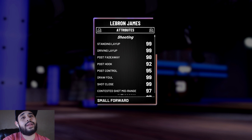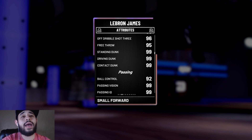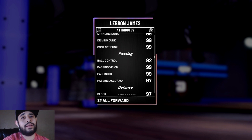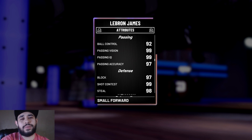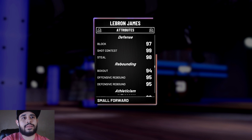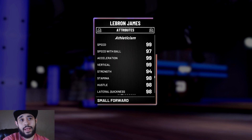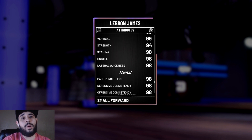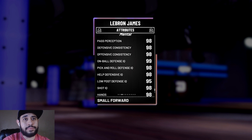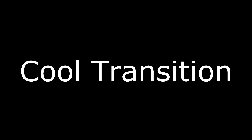The stats are looking really good too — pulse fadeaway 98, open mid-range 97, open shot three 96, driving dunk 99, contact dunk 99, ball control and passing almost all 99, block 97, steal 98. All the important stats are 97 or above. Rebounding is 95, speed 99, speed with ball 97. On-ball defense 99. This card is goated.